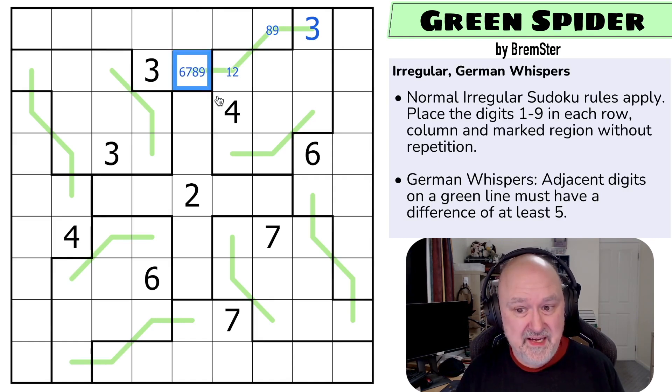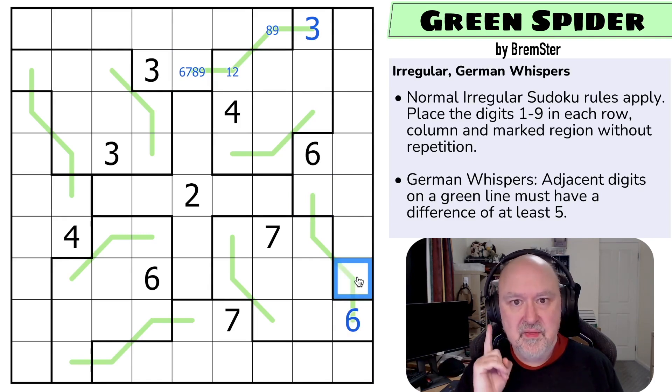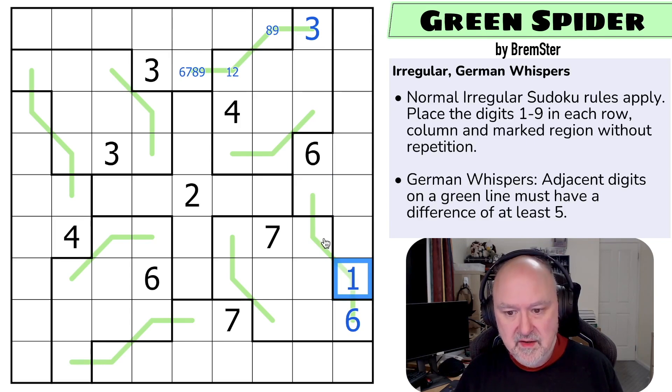I think it can be any of those, but we can repeat that logic on all the legs. This digit and this digit can't be the same polarity, so this digit goes here and this digit goes here, making that a six. There's only one digit five away from six in one through nine — that's a one. This must be a high digit; it can't be six or seven, so it's an eight or nine. This must be a low digit and it can't be one or two, so it's a three or four.